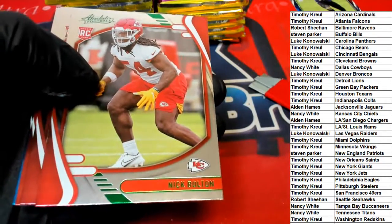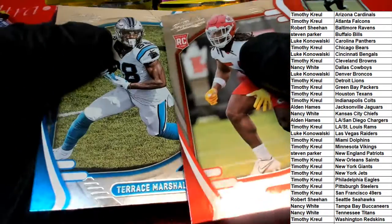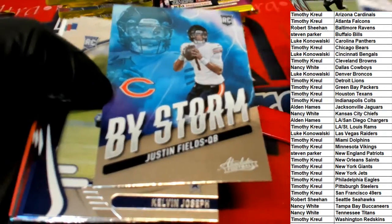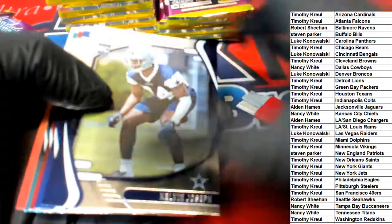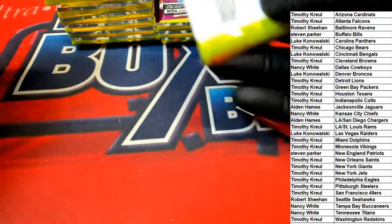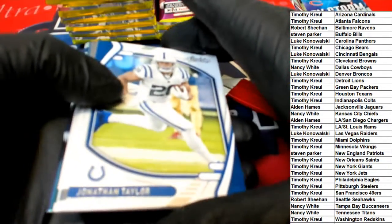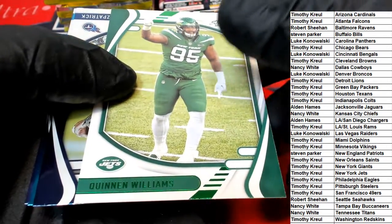Green Chiefs card - and apparently there's a Kyle Pitts that's going to go into a top loader. Justin Fields for the Bears, Timothy K - Justin Fields rookie, taking the league by storm. Green Jets card - Quinnen Williams.